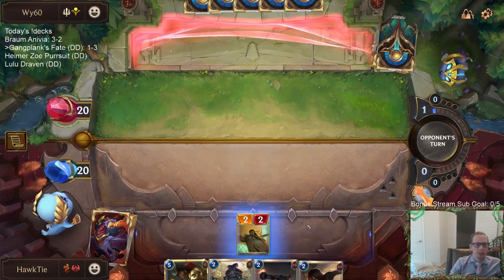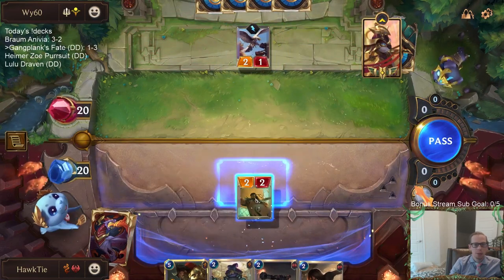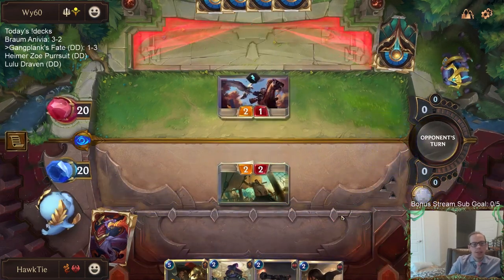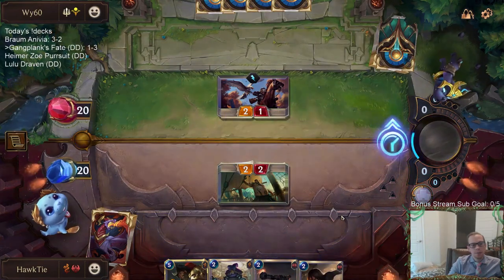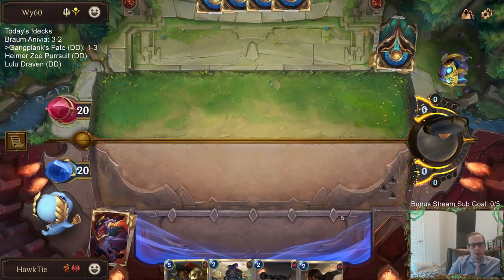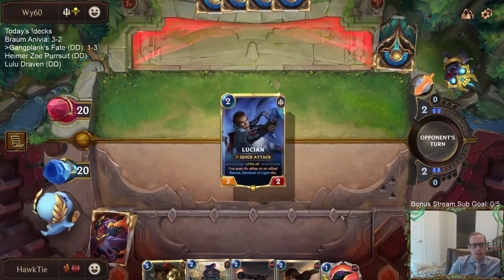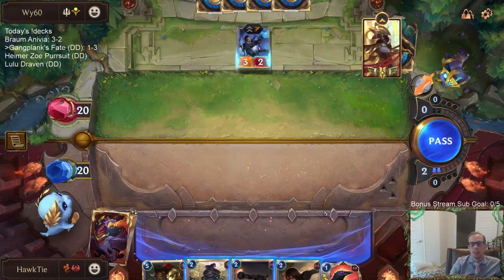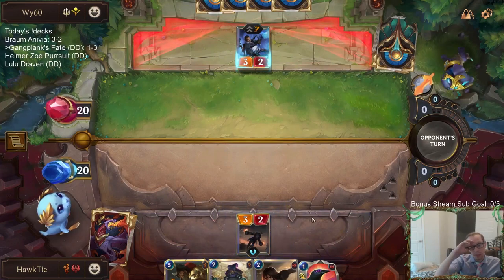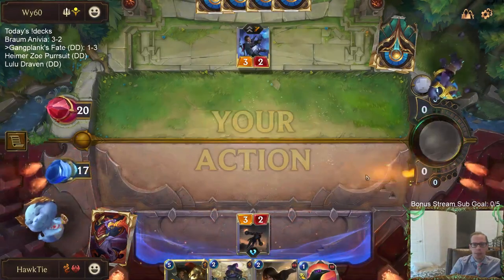It really looks like we need Culling Strike - maybe instead of Death's Hand we should be playing Culling Strike. Culling Strike is just the card you need against Azir. I don't love it for other matchups, but if you're going to play against this deck as much as we've played against it in the last couple of days, you just have to adapt and start playing Culling Strike.